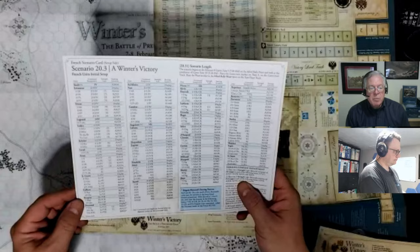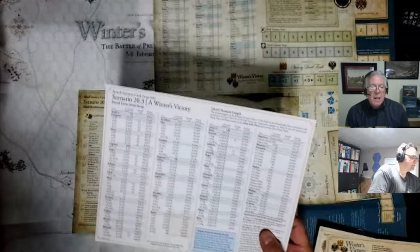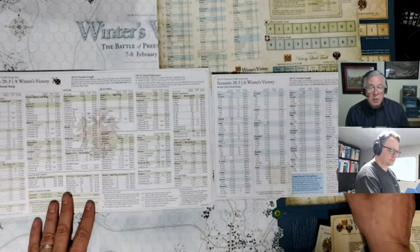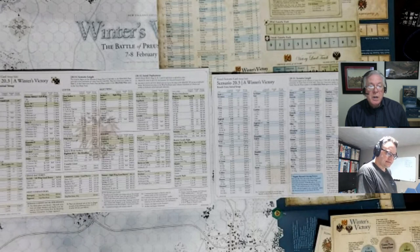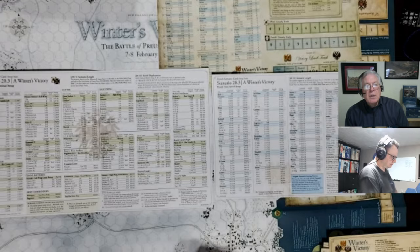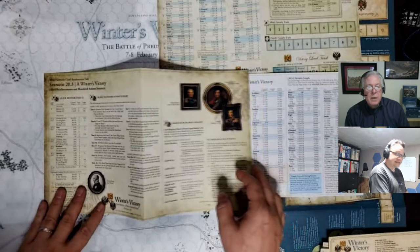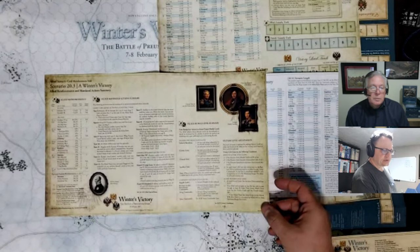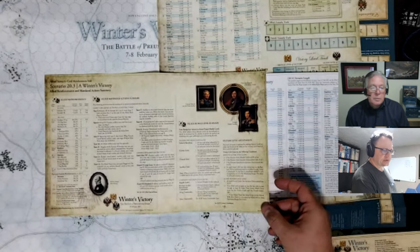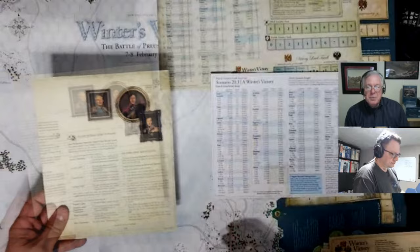Setup cards for the various scenarios are a great feature. One card shows the French setup for the flagship scenario — everything needed to set up the French units — and flipping it over gives the reinforcement information. The same applies to the allied setup card. I also wanted to add portraits of key participants to put a face to a name while playing. We've got Bagration, Markov, Barclay de Tolly, Murat, and Soult — and of course we all know what Napoleon looks like already.